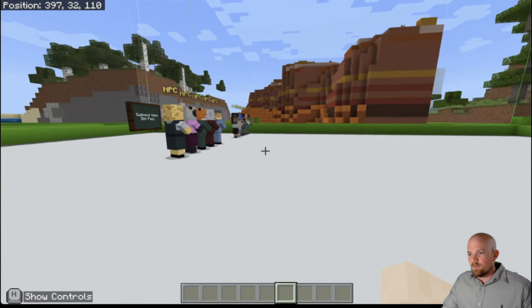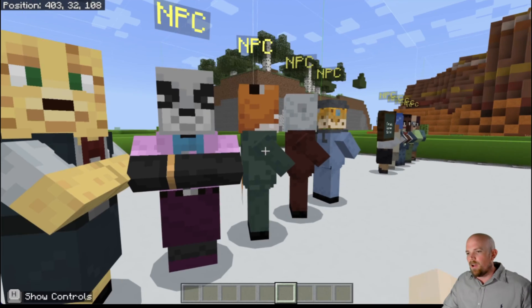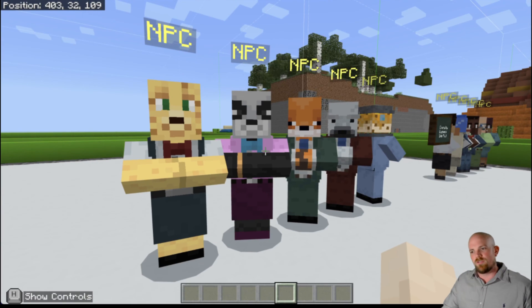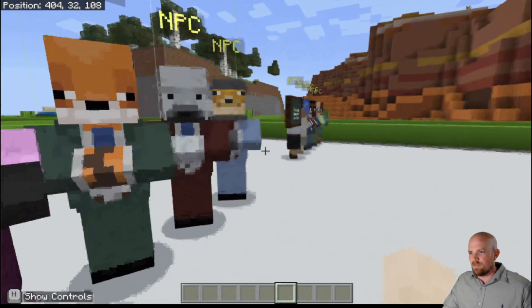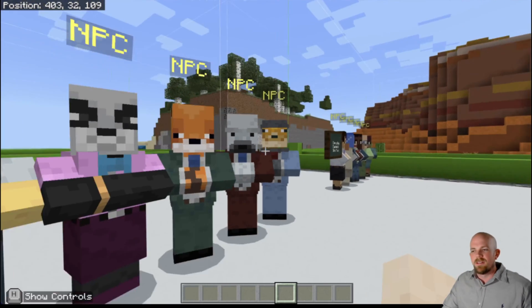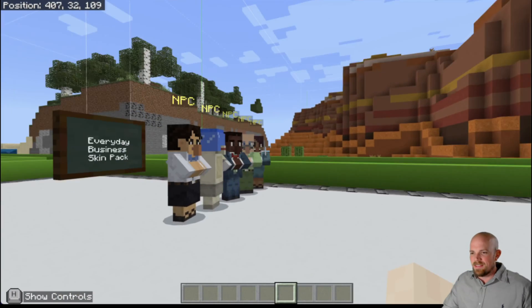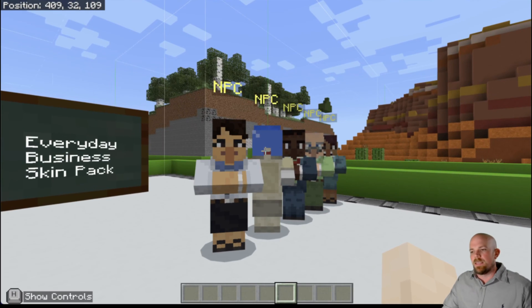The next group of skins are the business mobs skin pack — five new ones. They're basically five mobs dressed up in business attire, very smart clothing. Even the fish has a hat on. Those ones are new as well — a bit of fun.